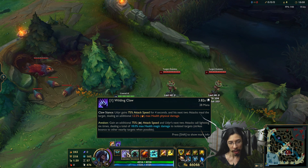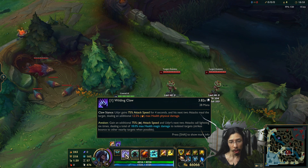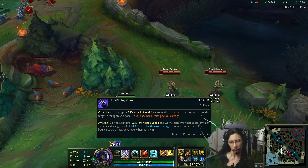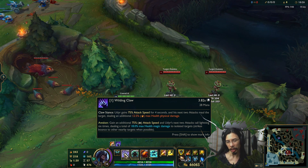His Q is now Wilding Claw, Claw Stance. Udyr gains 75% attack speed for four seconds. His next two attacks maul the target, dealing an additional percent of max health and physical damage — so that's percent health with AD scaling.